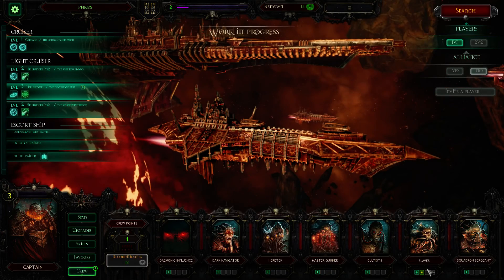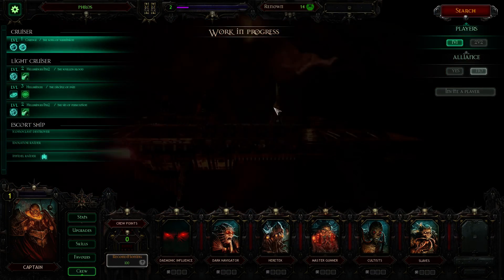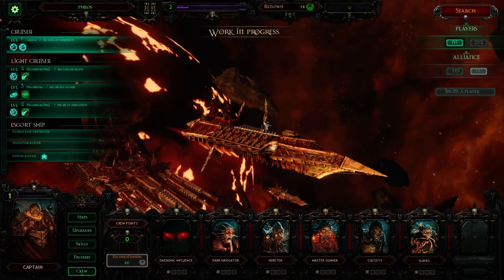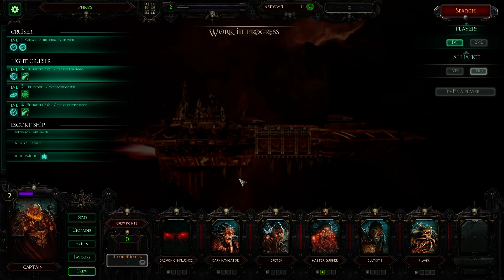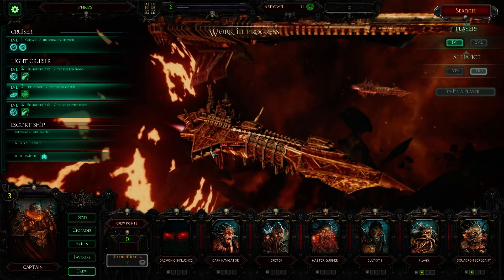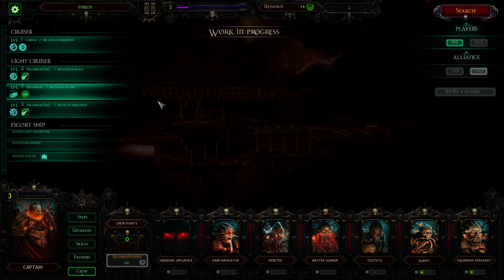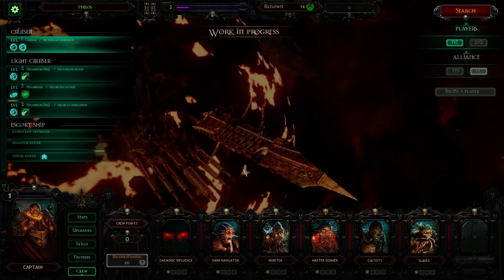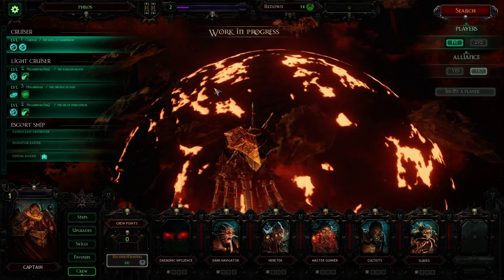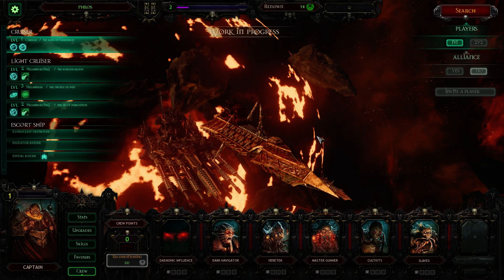The other thing is a crew upgrade for our Hellbringer Mark II — I've got Slaves and I'm going to get Squadron Sergeant as well, because I'm relying quite heavily on the fighters this thing has. Next game will definitely involve the Carnage and we'll see what we can do with it. It's a bit of a change of doctrine — the chaos light cruisers have a different preferred play style, very much made for long-range combat, whereas the cruiser choices are made to be used much closer up. Thanks for watching and we'll see you next game.